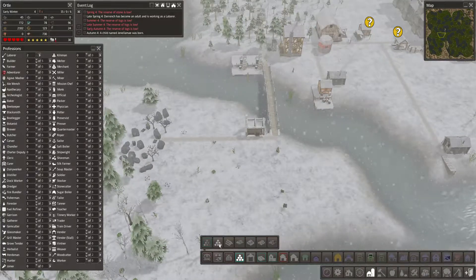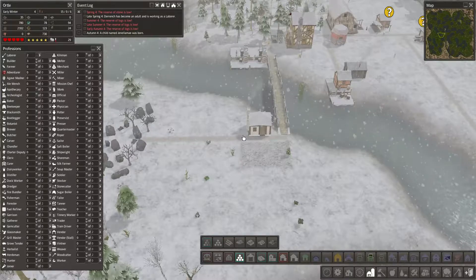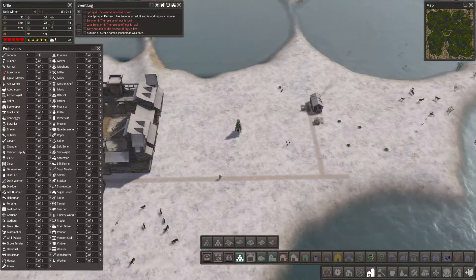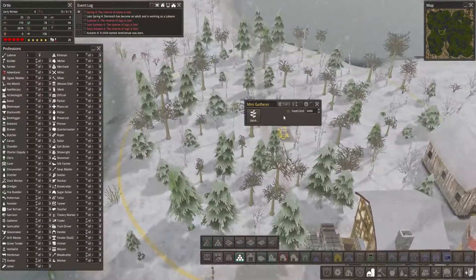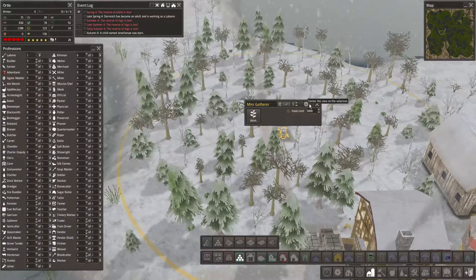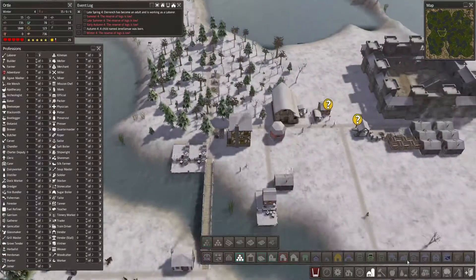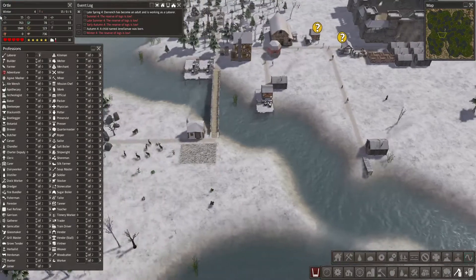We need another little stockpile over here. There we go — we can only do one out of that, so it'll take some time, but it will grow. Where do I go to see the data on a specific building? I'm actually not sure. Logs is low — well, what's new?